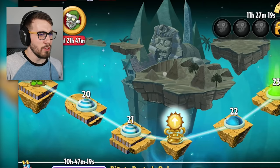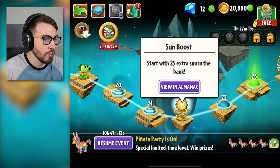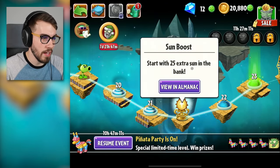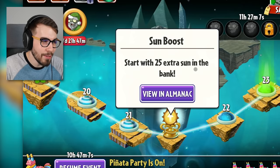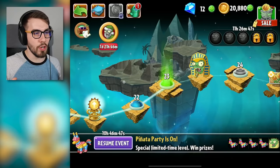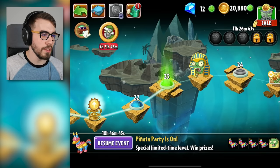Pay no attention to the mysterious orb on my screen — yeah, this thing right here, guys. Sunboost: start with 25 extra sun in the bank. Isn't it kind of cool? I can follow along when I'm reading things now. I plugged my mouse into my iPad, which is still giving me a lot of issues and I'm probably just going to bring it back and get a refund, because I'm tired of this crap. So let's just hope there are no stuttering issues in this video, guys. There probably will be at some point.